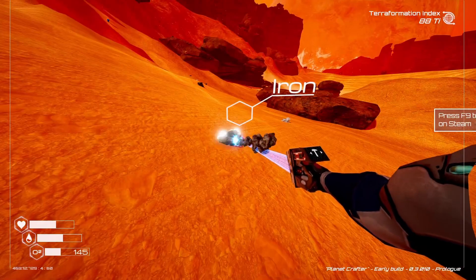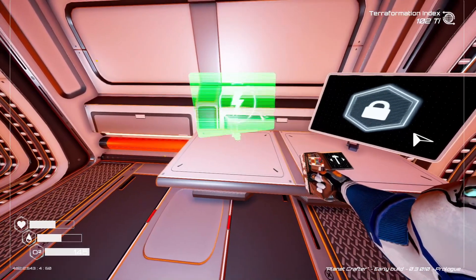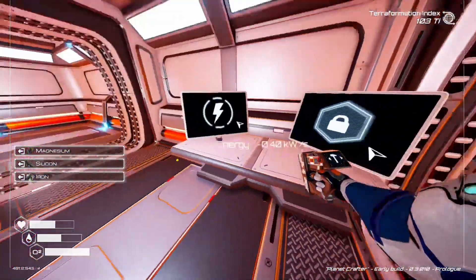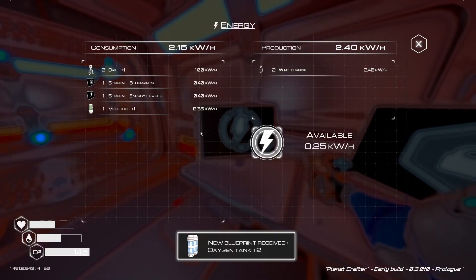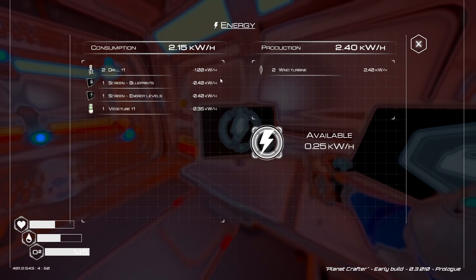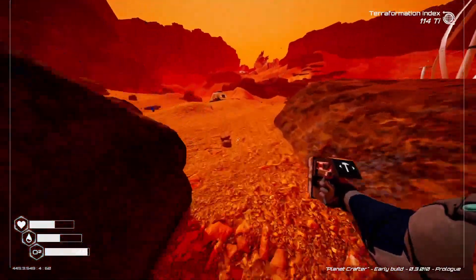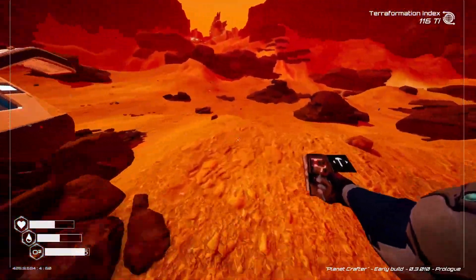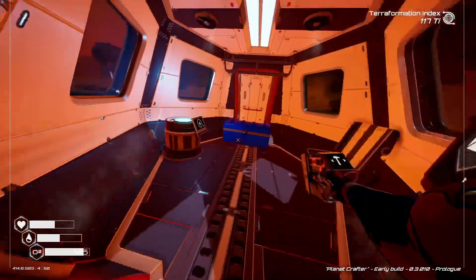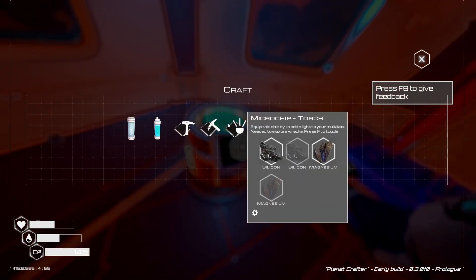So we're going to do it using a computer screen. We get the energy screen and put that there, and then we go in here and we can see everything much better. It's telling me I've only got 0.25 kilowatt hours of energy available, so I can't really build too much more without building a turbine. I've just had the unlock to say we can build oxygen tank level two, but I don't think I can actually build it in this crafting station - and I am not wrong, so oxygen tank level two is not available to be built here.